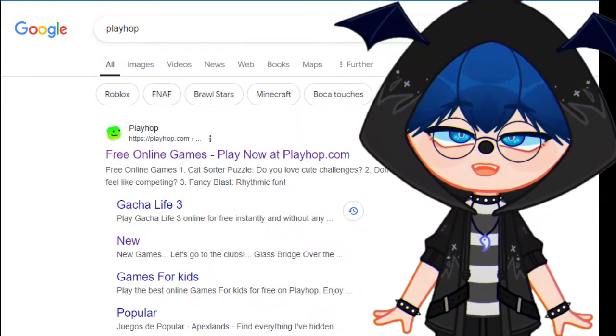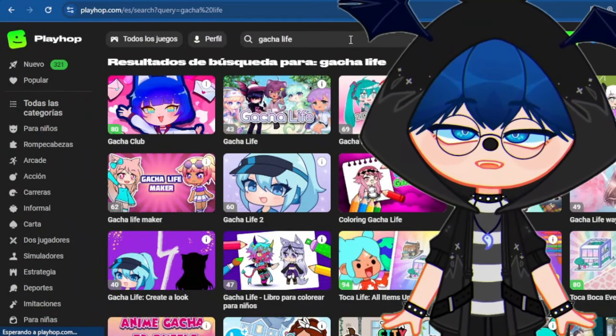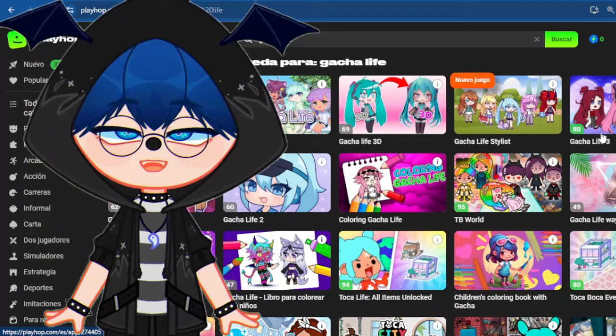You can find this game on Google by searching for Playhop. On the page, you search for Gacha and you will have many games to try. The page has ads, but I haven't seen anything bad, so try it with caution.